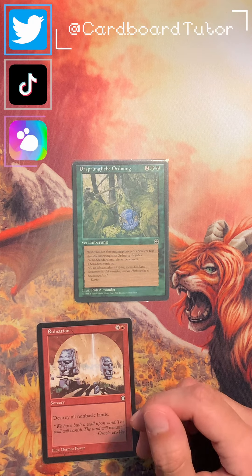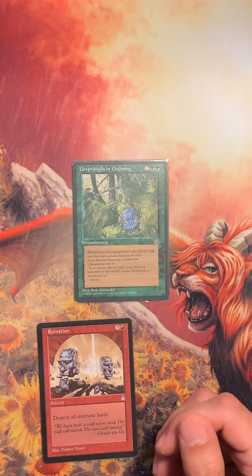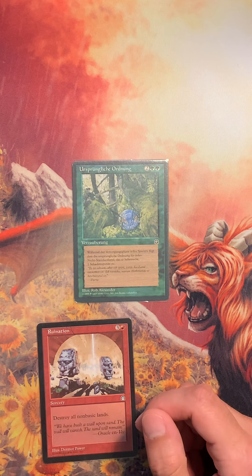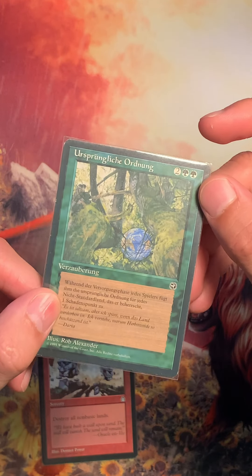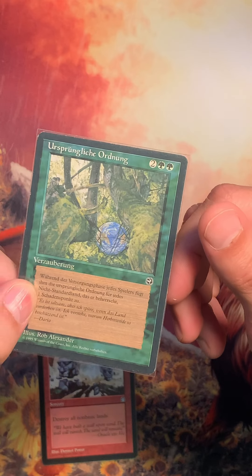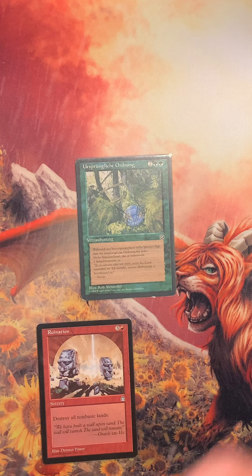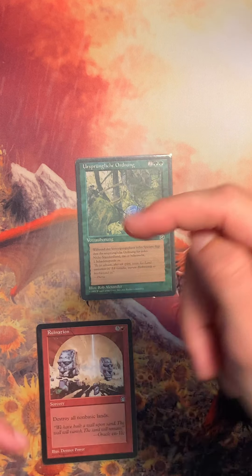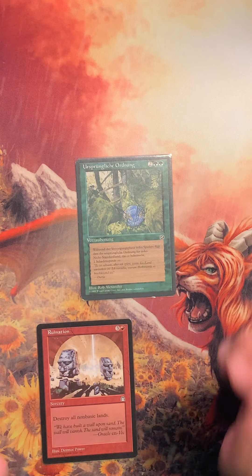But now I do want to hear from you guys. Have you ever heard of Primal Order? Have you tried it out yet, or is this the first time you've heard of this card from Homelands? I do enjoy the artwork, which just shows our actual globe — kind of funny and a cute addition to the otherwise kind of mean card. If you've stuck along till the end, maybe you want to push this button and check this video out next. I'll see you guys on the next one. Bye-bye.